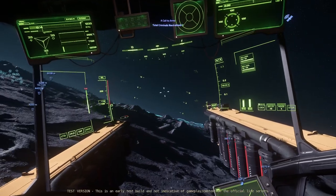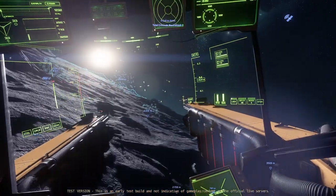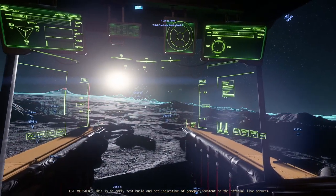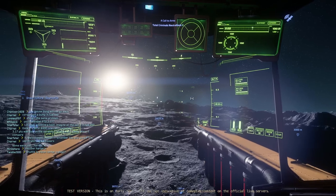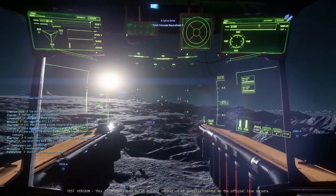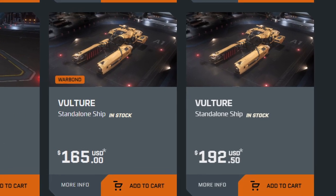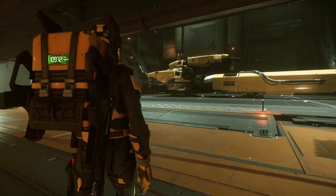I normally talk about how much a ship costs later in the video, but I might as well mention it now, because at the time of recording this we were only a week into its official time in the Persistent Universe, so it is only available by pledging it on the RSI website with real-world money, not the fake space kind in-game. If the Drake Vulture and the gameplay it offers are of interest, you can pledge it for $165 Warbond, or $192.50 USD.